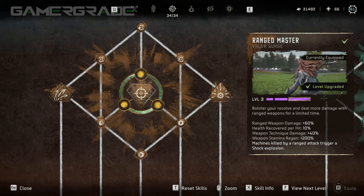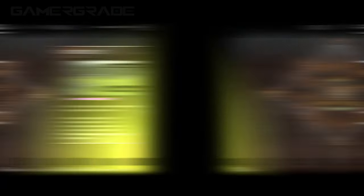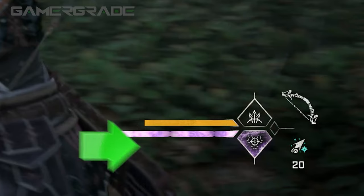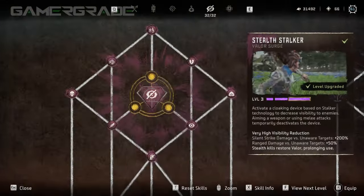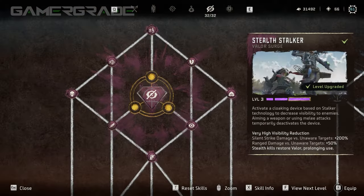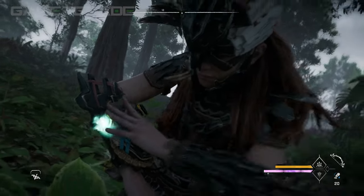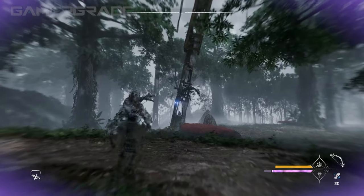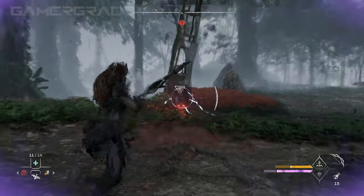Valor Surges are playstyle-defining skills that activate very powerful special bonuses for a limited period of time. There's a total of 18 Valor Surge skills to choose from — three per skill tree — and they all require Valor to use, which is the purple bar found directly below the stamina gauge. While all Valor Surges can be unlocked in a single playthrough, only one can be equipped and active at any one time. Each Valor Surge has three levels granting more powerful effects as you invest more skill points, with an additional passive bonus awarded when unlocking level 3. For each level unlocked, a new segment is added to the Valor resource bar, extending its duration for a maximum of three segments. At least one segment must be filled before activation, by holding L1/LB to bring up the weapon wheel, then tapping R1/RB. The number of segments filled determines the power level when activated, so if you require full level 3 power, make sure all three segments are completely filled.